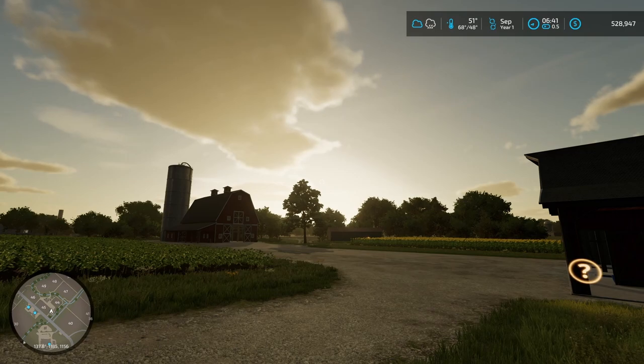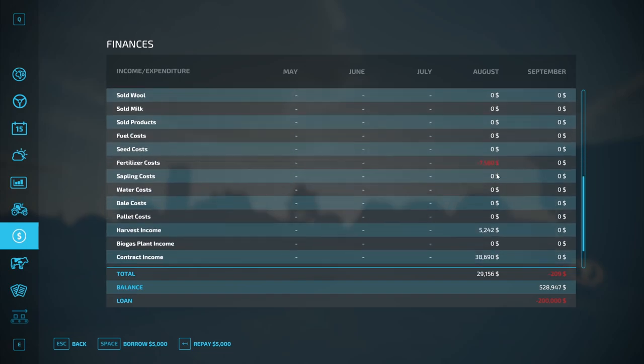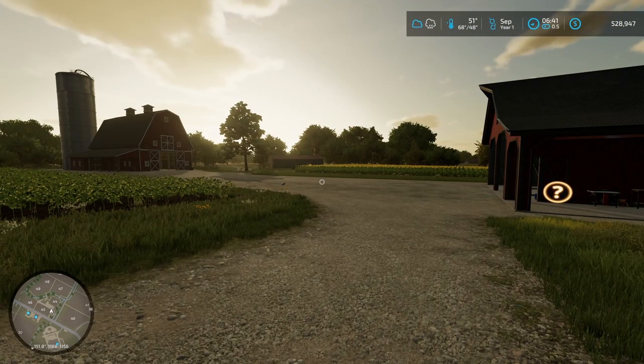September was a very profitable first month for us. About 30k in the bank, a good amount of harvest, everything from contracts, a little bit for loan payment, wages for our workers. Looking good so far — it was a very profitable, good month for us.